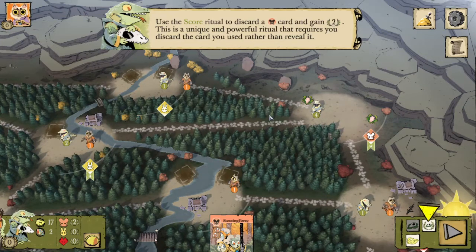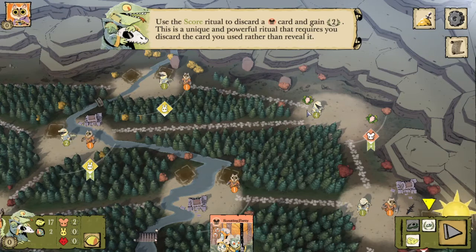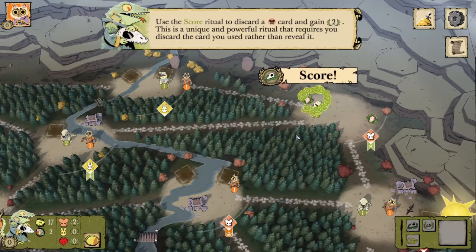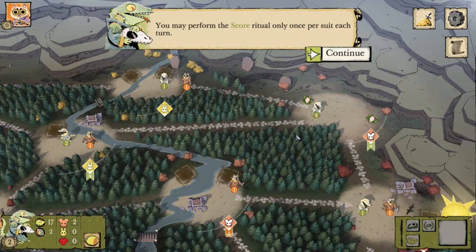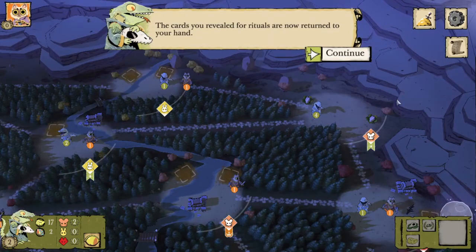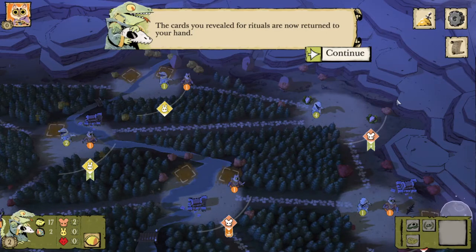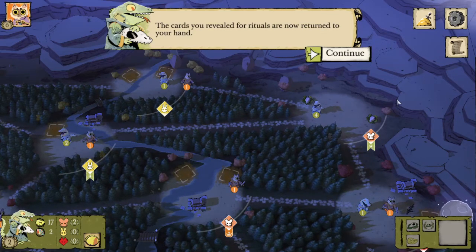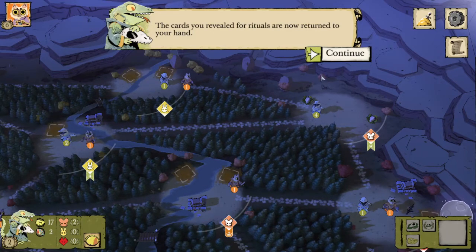We're going to use the score ritual to discard a mouse card and gain two victory points. This is a unique and powerful ritual that requires you to discard the card you used rather than reveal. You may perform the score ritual only once per suit each turn. My table actually missed that in our first game — our Lizard player scored the mouse suit three or four times in the same turn and completely ran away with the game. Turns out we were just playing it wrong. Happens to the best of us.